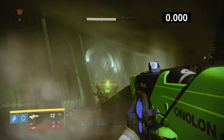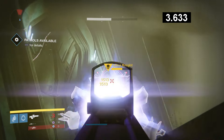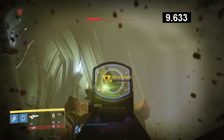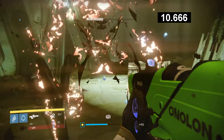Last Extremity vs. the Ultranight for the DPS test. It took me 22 shots to put him down, having to reload once. That reload clocked in a little over 2 seconds long, each headshot dealing 1,513 damage, and it took me 10.7 seconds to kill him.